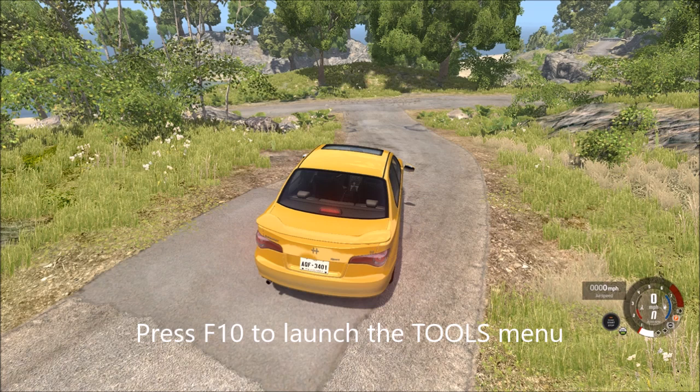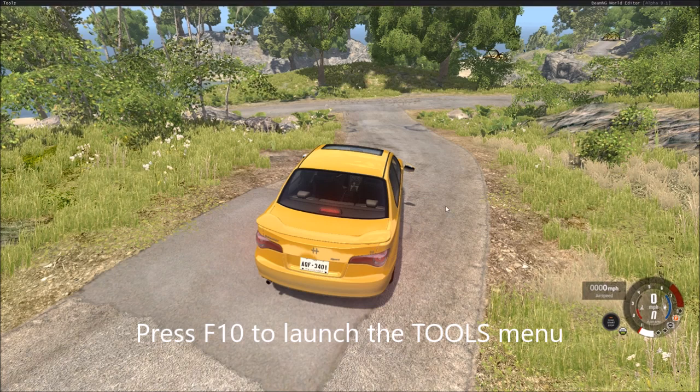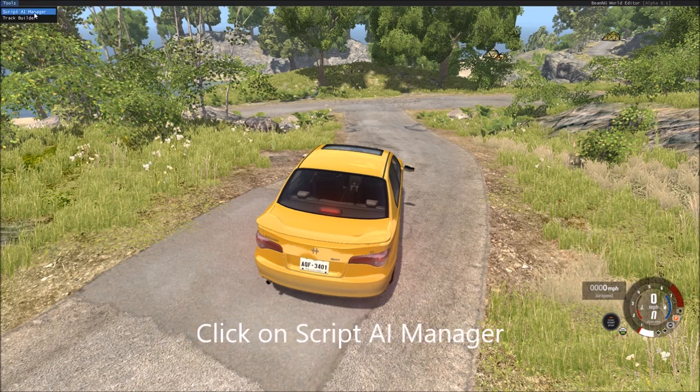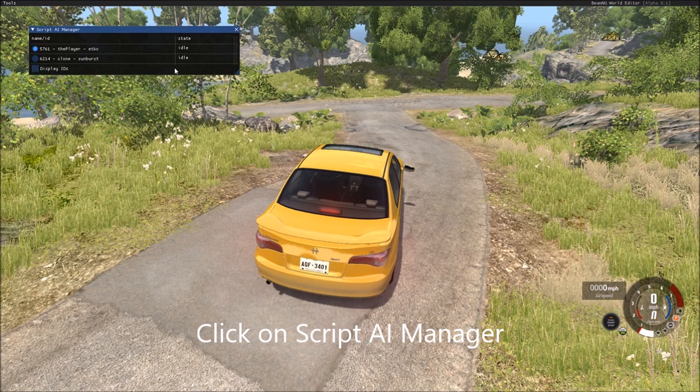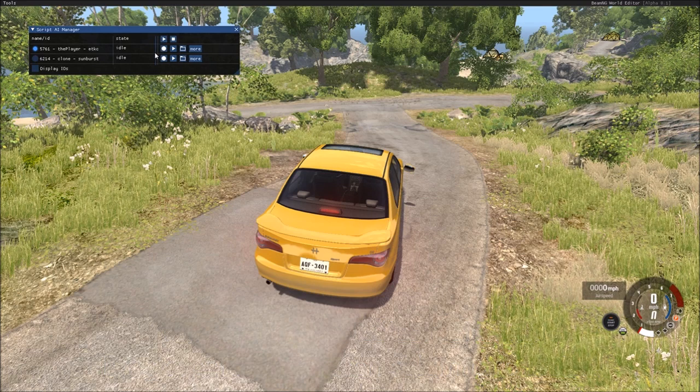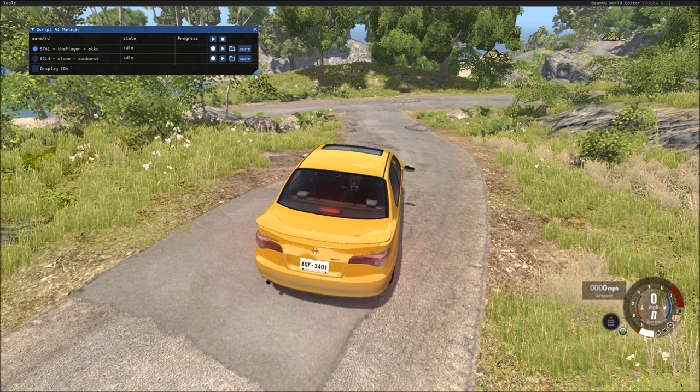You have to press F10 on your keyboard and that will bring up your tools menu. When you click on Tools, you go to the Script AI Manager. One of the weird things about it is the columns don't always go where they're supposed to. You should see something like this — the other column is progress, which will make sense in just a minute.